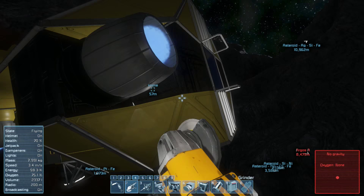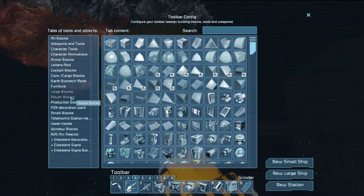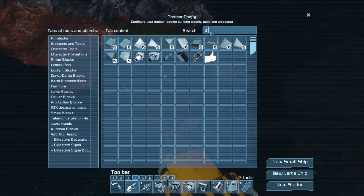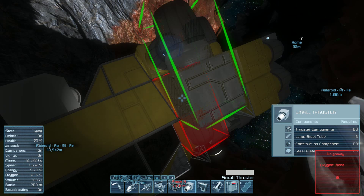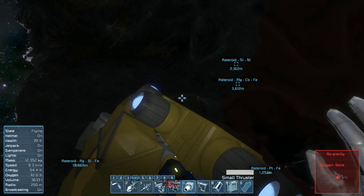What I'm thinking of doing is pulling the engines from here. I'm going to put those on. They're supposed to be on the large blocks. These are small thrusters, but they're small thrusters on a large ship, so they're fairly large. I'll just throw them on the side like that. You need your thruster to fire in every direction so that you can move in every direction.